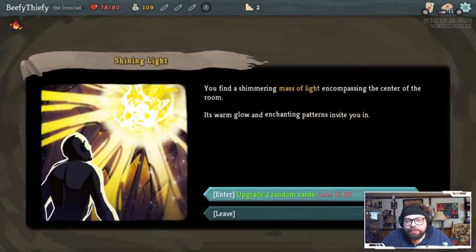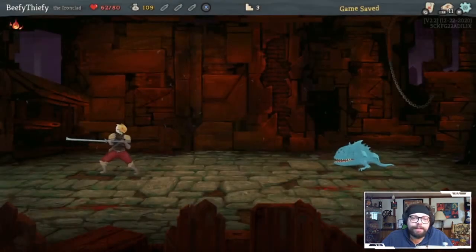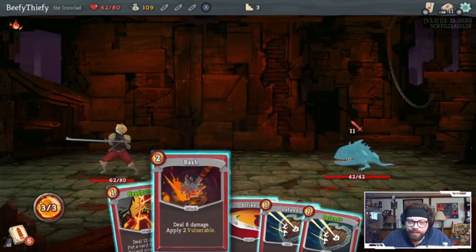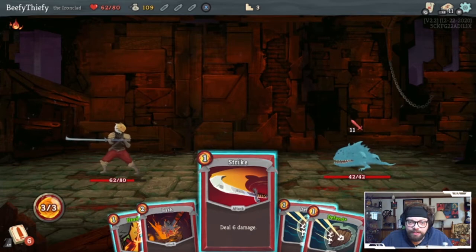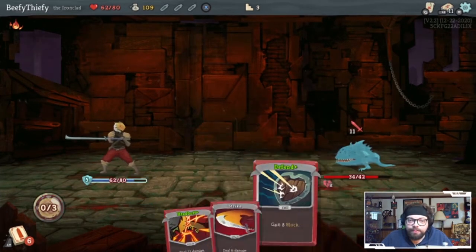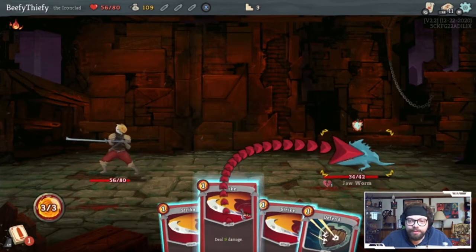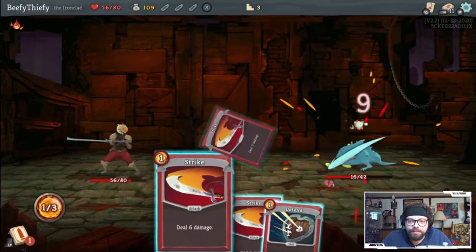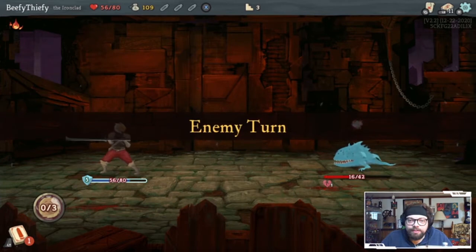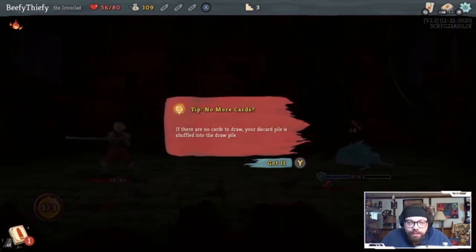You find a shimmering mass of light encompassing the center of the room - a warm glow, an enchanting pattern invites you. I can see why Kevin got hooked on this game, I really can. I feel like that was the smartest course of action - I hope. Doing pretty good, at least I think so. If there are no cards to draw, your discard pile is shuffled into the draw pile. Got it, makes sense.